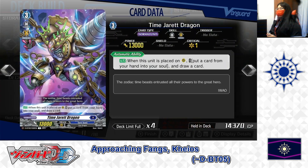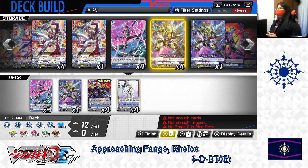Next, Grade 3: Time Jared Dragon. Skill — Auto: when this unit is placed in the rear guard circle, Cost: put a card from your hand to the soul. If the cost is paid, draw a card. It's a good way to build up your soul for later soul blasts or to add different card names to activate Chaos's skill — just by calling Time Jared and moving any card from your hand to the soul, then drawing one card to replace it. For Time Jared Dragon, we're putting 2 in the deck.